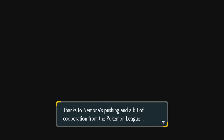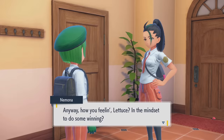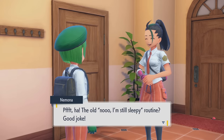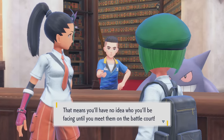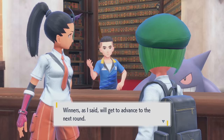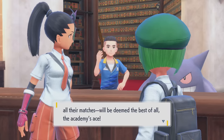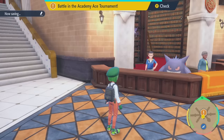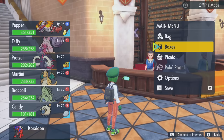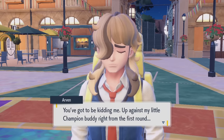One week later — thanks to Nemona's pushing and cooperation from the Pokémon League, the great Pokémon battle competition is held. The Academy Ace Tournament: opponents matched by lottery, lose once and you're knocked out, last trainer standing is the Academy's Ace. Can we just fight Larry four times? You face Iono and then Larry three times. We're facing Arvin for the first one — this was actually one of the hardest battles in the entire game. Arvin's here with some spicy new flavor. The music's different too!